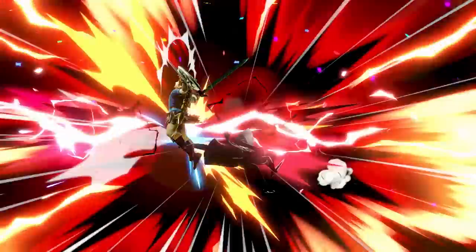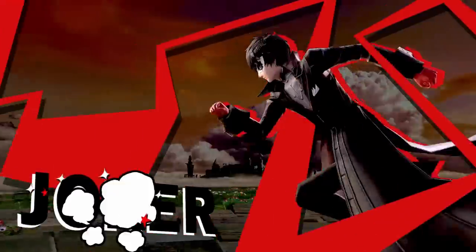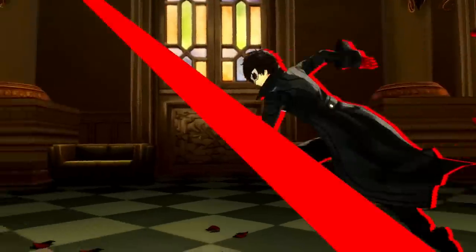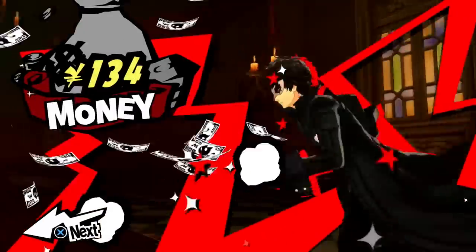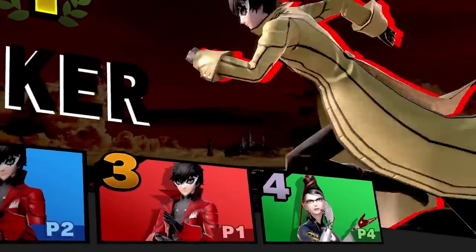Assuming you T-pose on everyone with ease, your victory screen will resemble the battle results sequence from Persona 5. But instead of showing the amount of money, XP, and items collected, you smugly run in circles until your mom's clapping gets more passive-aggressive.